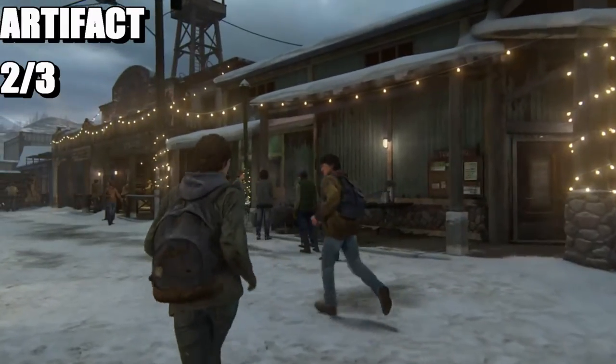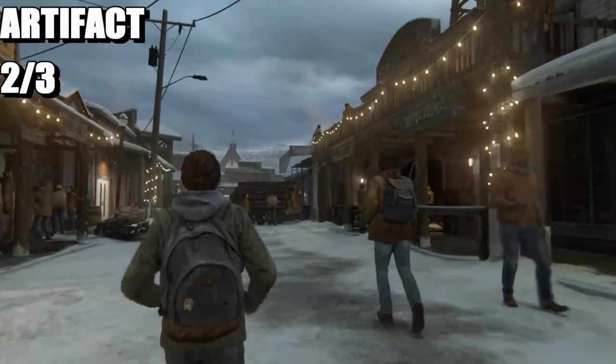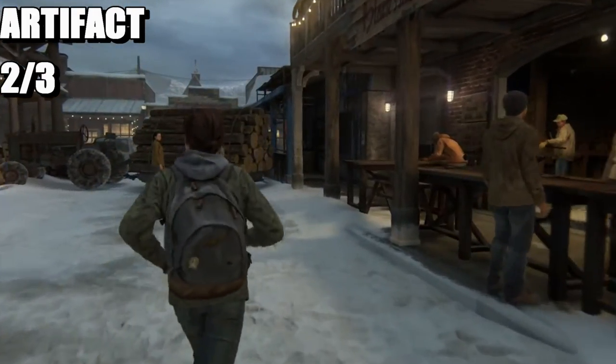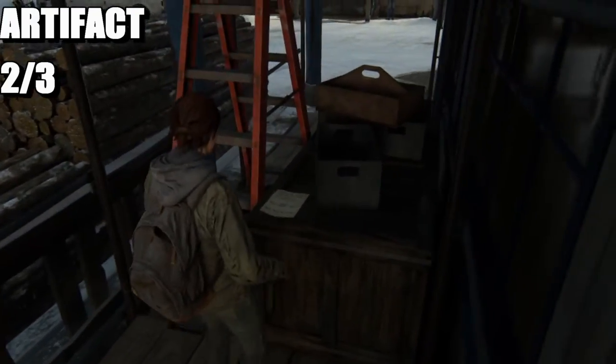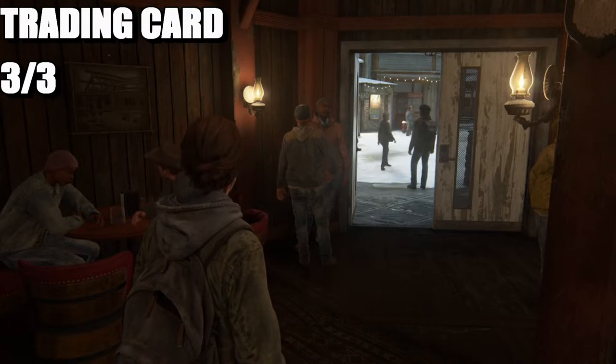For the second collectible, this is going to be an artifact. Head down here — hey Jesse — come to this location and here you go: this is a volunteer receipt.